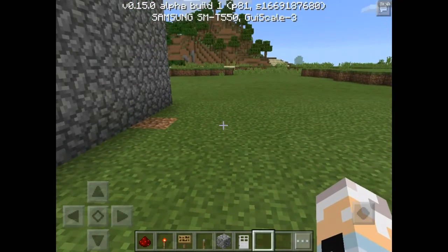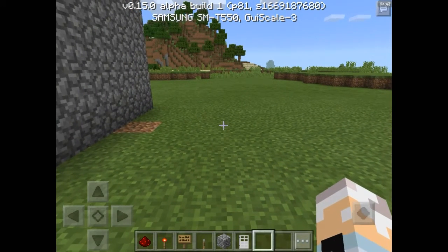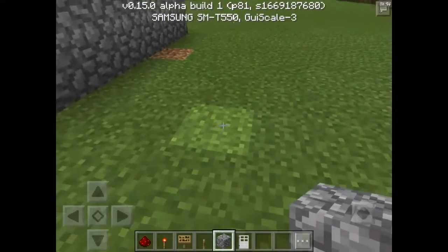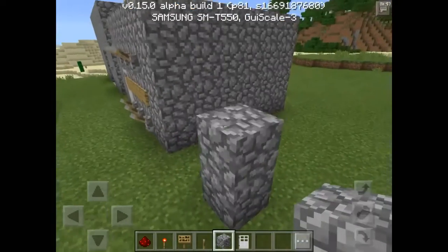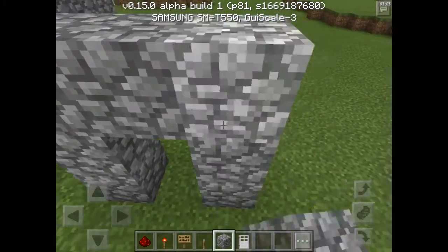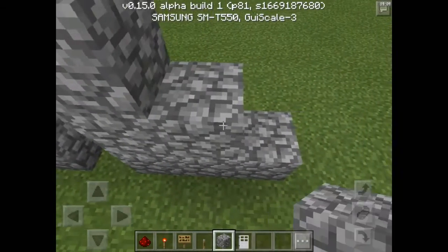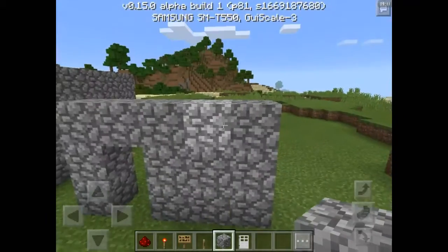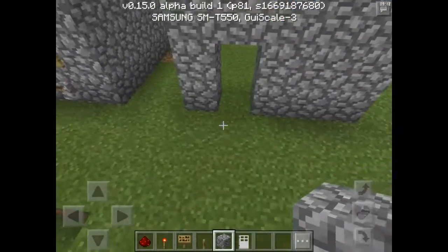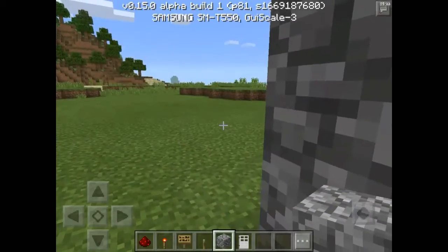Let me show you how to build it right now. All the items you need: some redstone dust, some redstone torches, signs are optional, levers, blocks of your choice to build with, and an iron door. First, you want to go ahead and make your frame for your door, and then build at least a three by three wall right next to it. You can go as far and as high as you want — the possibilities are endless.